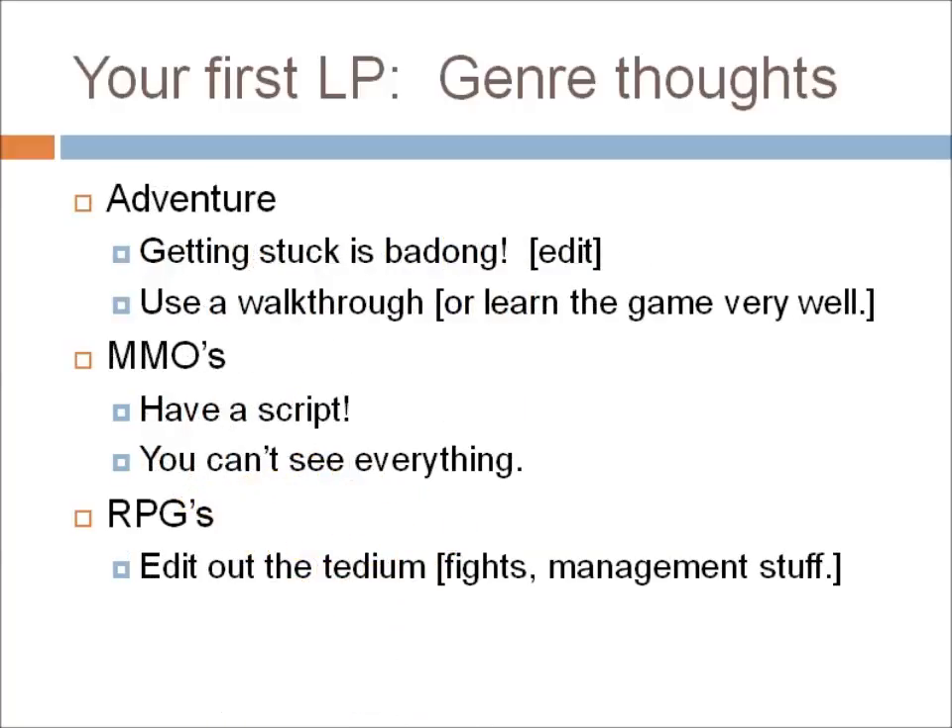For adventure games — if you've watched Kung Pow, you know the word 'badong': bad and wrong. Getting stuck is badong. If you do get stuck and eventually solve the problem, edit out what happens in between, unless it generates genuine entertainment. Don't keep that stuff in. If you're going to do adventure games, use a walkthrough, because no one likes watching you get stuck. The alternative is to learn the game very well — when I did King's Quest 1 I'd already done eight or nine run-throughs, so I knew it quite well.